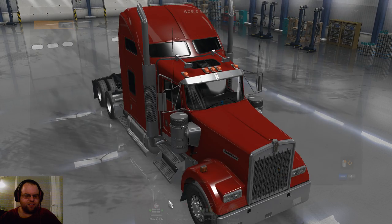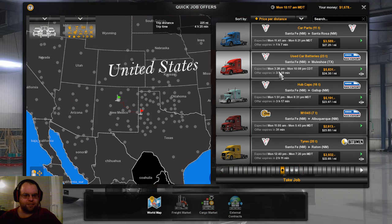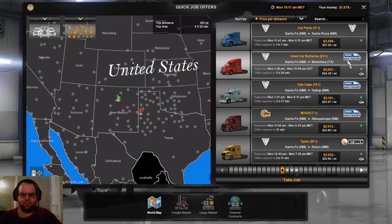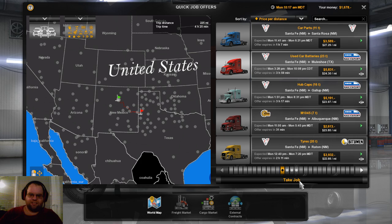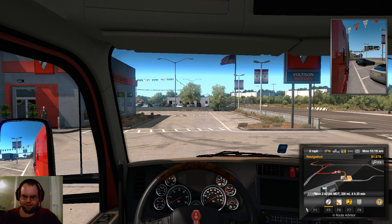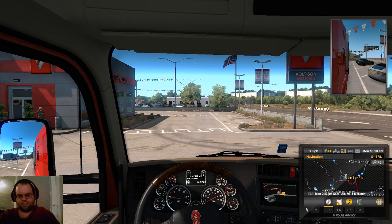Actually, you know what, it looks like there's a mix that shifts just a little bit. So actually no, we're going to take these used car batteries to Muleshoe, Texas. That ventures into coast-to-coast territory. It worked out that way instead, so we'll take it. It's 228 miles, it's better off for us personally, as far as how long the part is and stuff. And we're in a Kenny. Let's get this show on the road.